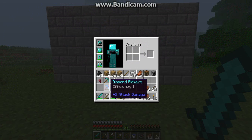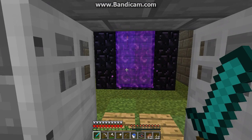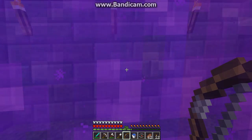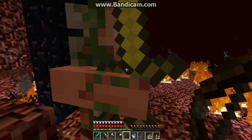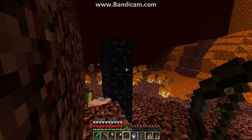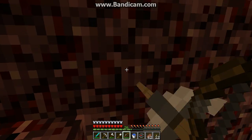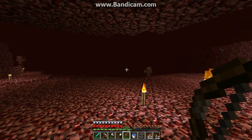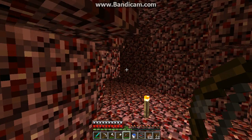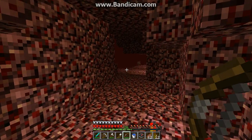I managed to get a bow in the end and I've had to start using my diamond sword. So we're going to go into the Nether now. I'm just going to get my bow ready just in case that Ghast is still there. Hopefully he's gone. I heard him squelch. There he is. I think I need to change my render distance because I cannot see him for the life of me.